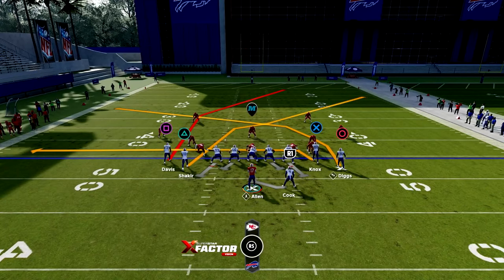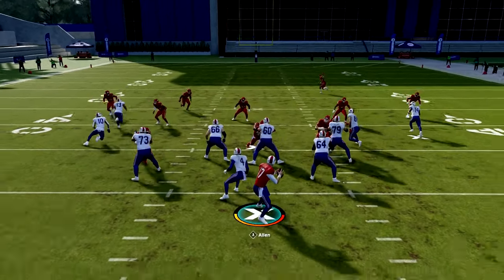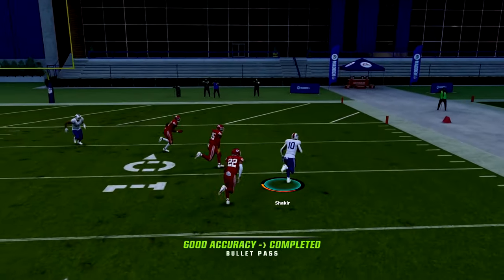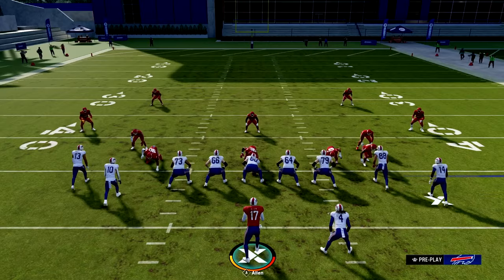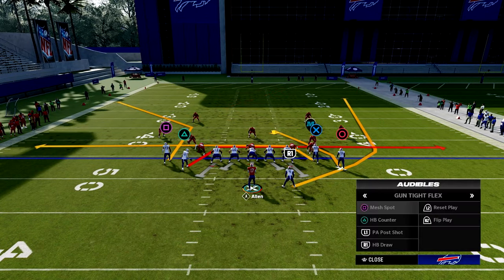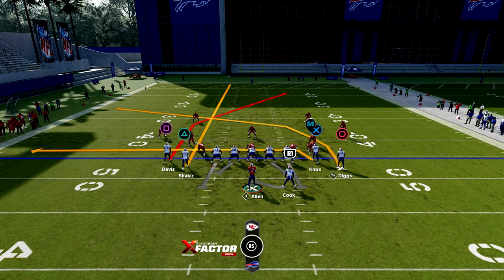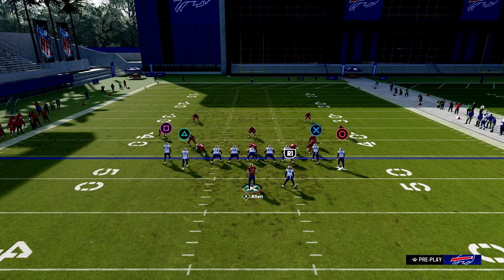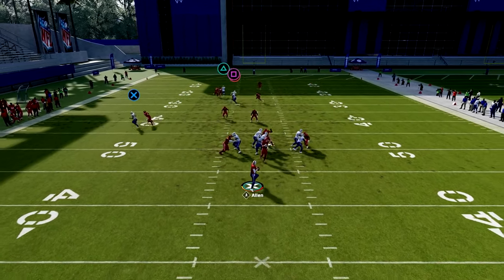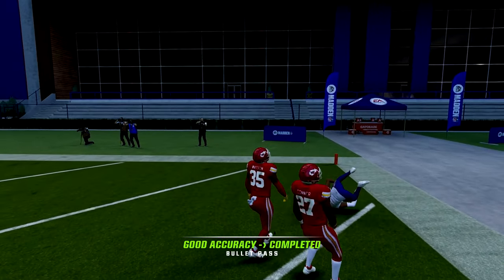If they're coming out in cover one with a lot of man defense, the two routes on the left are your man-beating routes. These deep routes, as long as you have speedy receivers, will get open for easy one-play touchdowns. If you want to hit the square receiver, streak your triangle receiver and smart route your square receiver to make him run his post route a little quicker. You can block the running back if you want. That triangle receiver will draw the safety off and leave the square receiver wide open for an easy one-play touchdown.